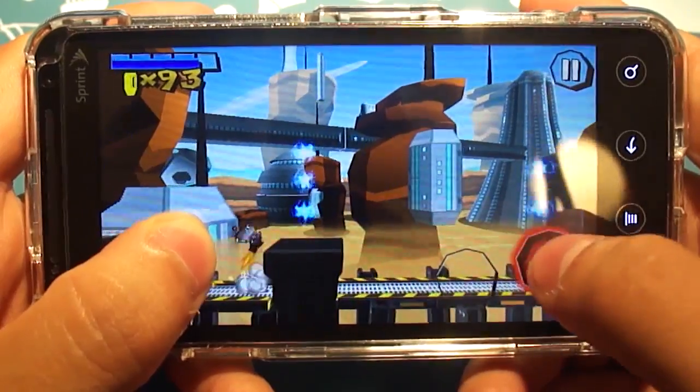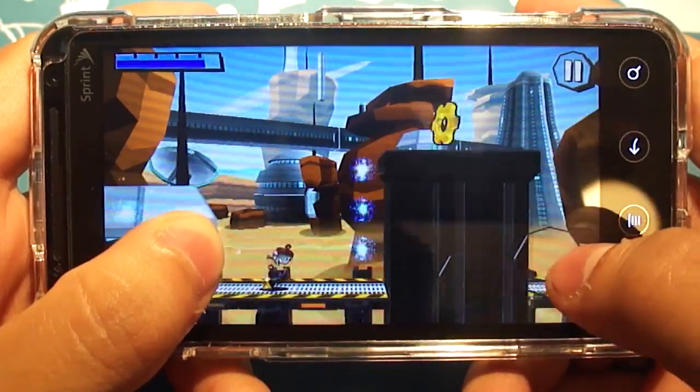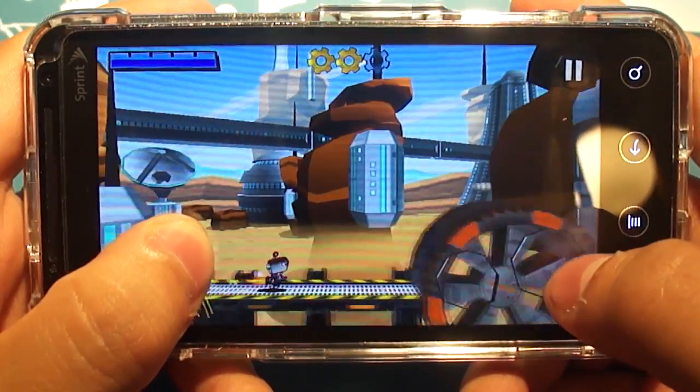You collect power-ups along the way, like those blue orbs that recharge your blue meter in the top left corner of the screen. The more energy you have in your energy meter, the more shots you can fire, and also the longer you can hover.